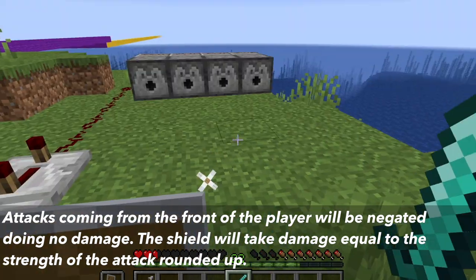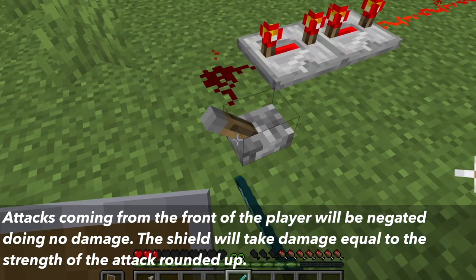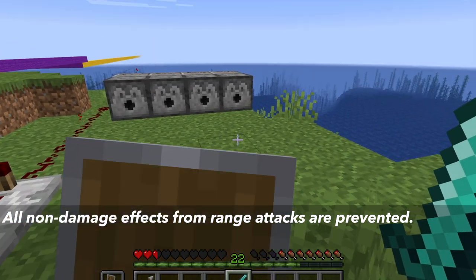When the shield blocks an attack of four or stronger, the shield will take damage equal to the strength of the attack rounded up. All non-damage effects from ranged attacks — like being set on fire or poisoned — are prevented.